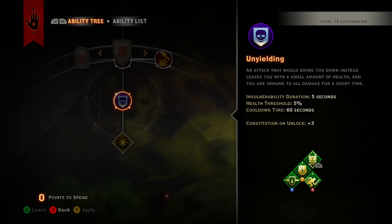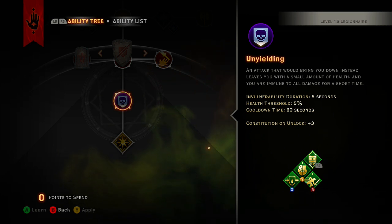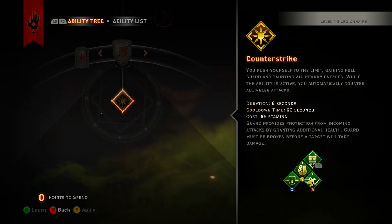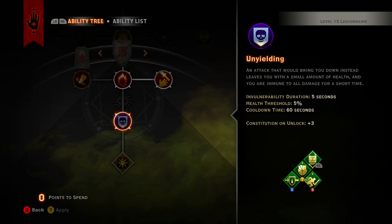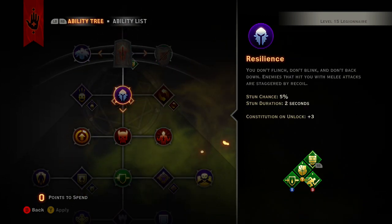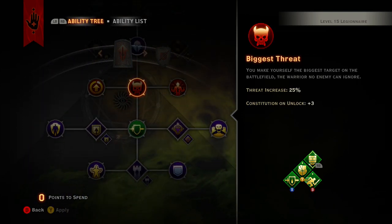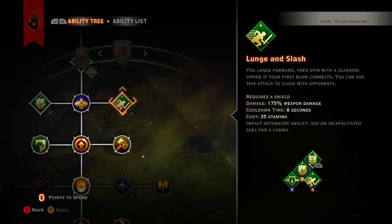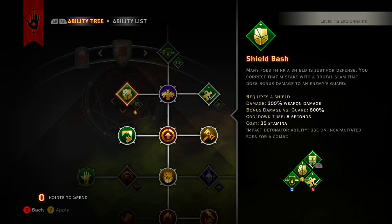And then there's Unyielding — an attack that would bring you down, pretty sure it's similar to the Keeper's shield thing. I'm pretty sure if I get down to one shot, I'll have five seconds of complete invulnerability, which is really great. Then Counter Strike means everything that tries to hit you just gets countered back. So Counter Strike, Unbowed, and Walking Fortress are the three main skills in your rotation — the fourth would probably be Shield Bash, which actually does a ridiculous amount of damage compared to everything else.